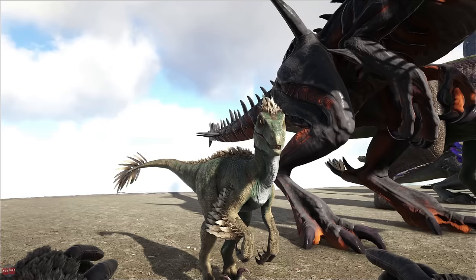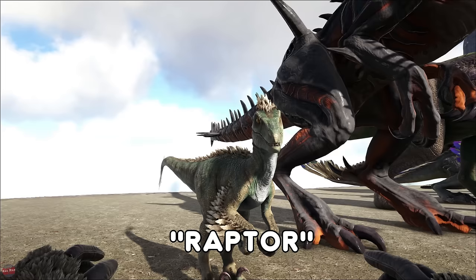The Raptor — they added the ability for it to pounce and pin you down. If you are a new player, these will be the death of you. These are all over the place, they are really annoying, but they are pretty useful if you tame them yourself.